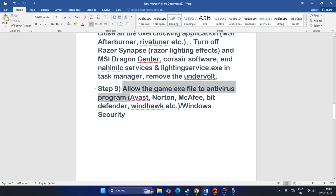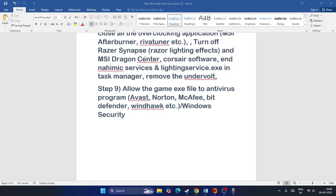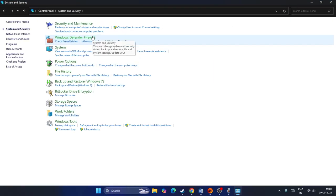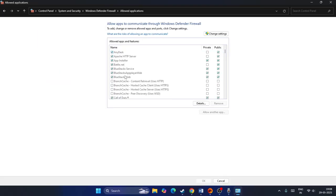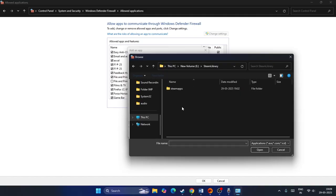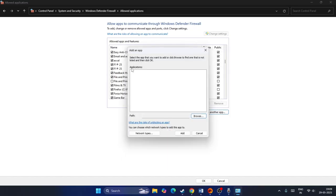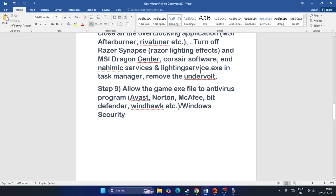Allow the game executable through your antivirus and Windows Defender Firewall. Open Control Panel, go to System and Security, then Windows Defender Firewall, and click 'Allow an app or feature through Windows Defender Firewall'. Scroll down to find F1 25 and make sure both Private and Public boxes are checked. If it's not listed, click 'Allow another app', browse to the F1 25 .exe in your installation folder, and add it.